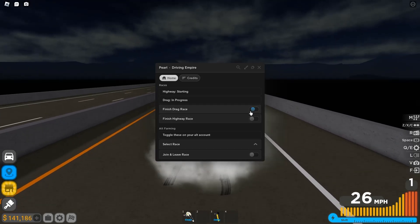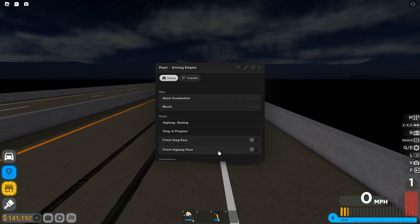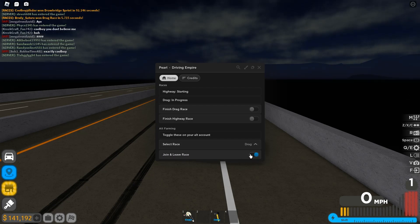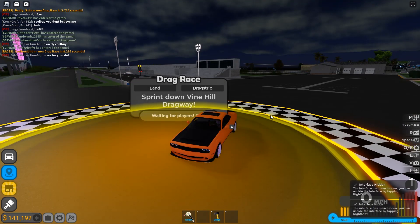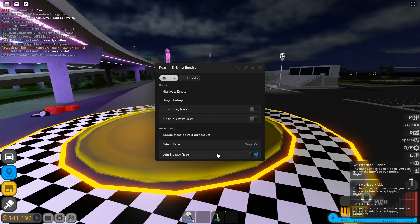Then we're going to do select race. We're going to click drag race and we're going to click join, just like that. And then, hopefully, we'll be waiting.